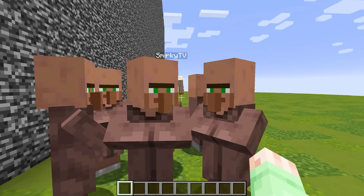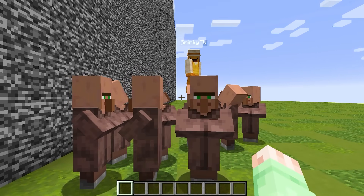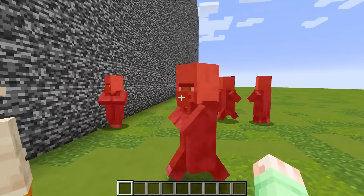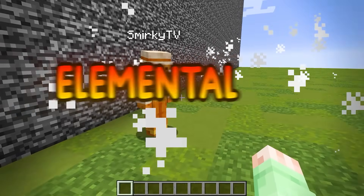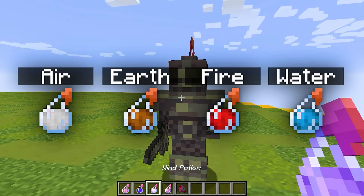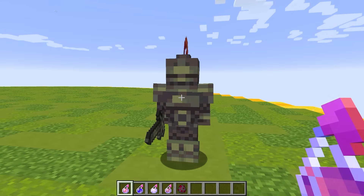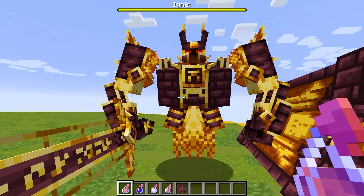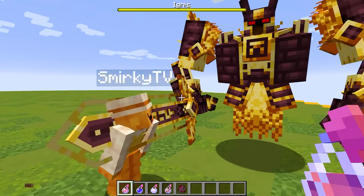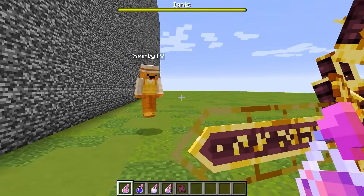Yes I am, Cardi, and I'm totally gonna destroy you! And wait, why are my villagers dying? Smirky, you are so silly! We are in the elemental dimension! If you want to spawn in a normal mob, you need to throw one of these four elemental potions on it! I'm gonna throw a fire potion on this knight to turn it into its fire variant! Oh my gosh! That is really cool, and I guess now I am ready for the mob battle!